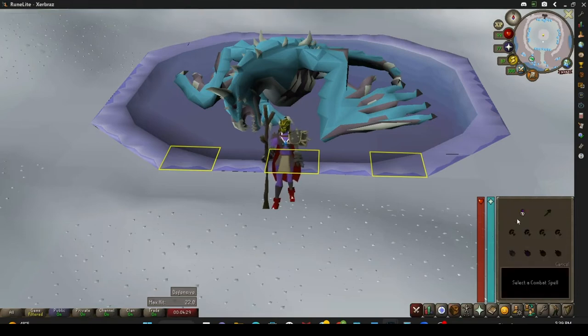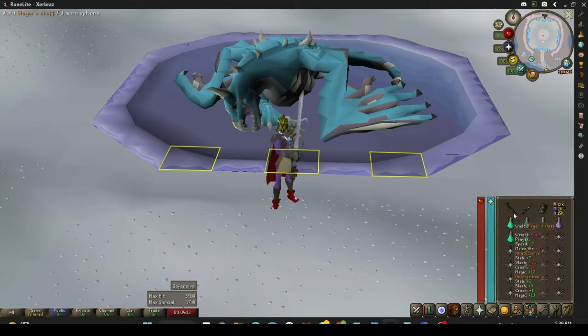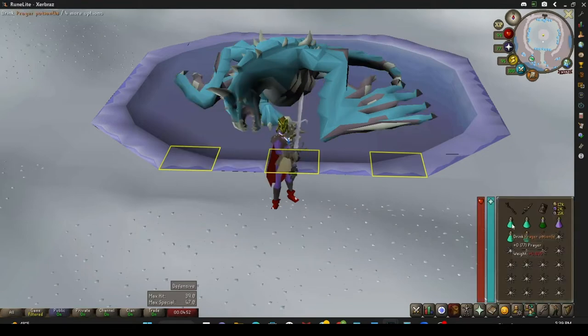Moving on to the inventory setup. I have the slayer staff for crumble undead — always make sure it's auto-cast set up for crumble undead, you'll save yourself a bunch of headaches. For my swap I have the dragon hunter lance and the dragonfire shield. I have my rune pouch set up for the crumble undead spell along with teleport to house so I can get out of there, and with that I use chaos, law, and dust runes. I use four prayer potions, one super combat potion, one extended super anti-fire potion, and the rest of my inventory I just fill with karambwans.